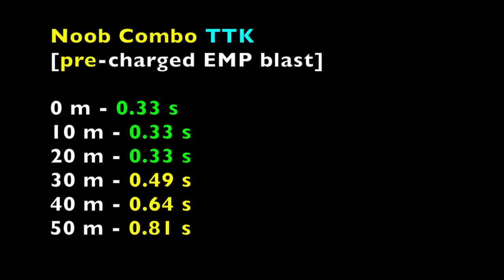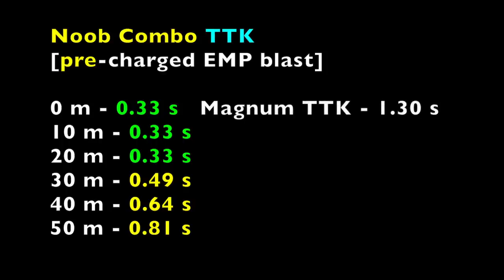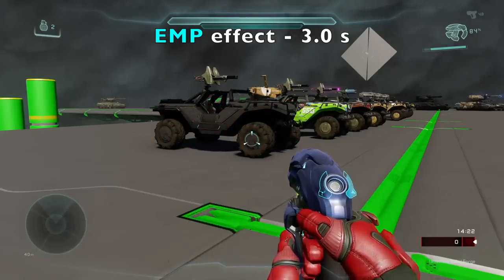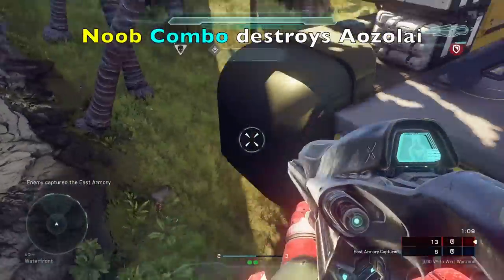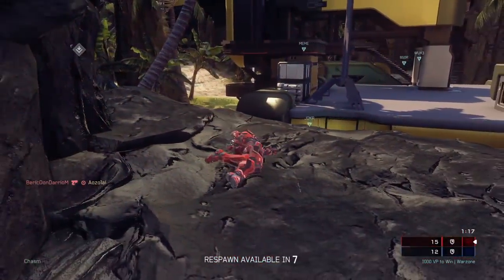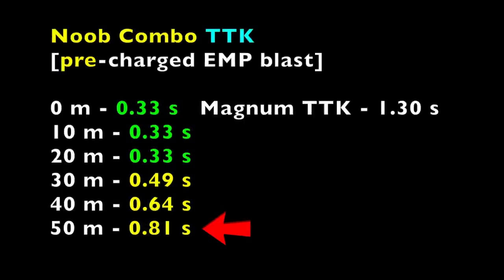Even at those long ranges the kill times are absolutely disgusting. Compared to the magnum's perfect TTK of 1.3 seconds — this is just pure domination. It speaks for itself at just how powerful this combo really is. This is why the noob combo destroys: it's a relatively easy weapon combo, you have tracking up to 91 meters with the plasma EMP, and the TTKs are insane consistently even at mid to long ranges. Not to mention you also have the EMP stun effect against vehicles, which lasts about 3 seconds.